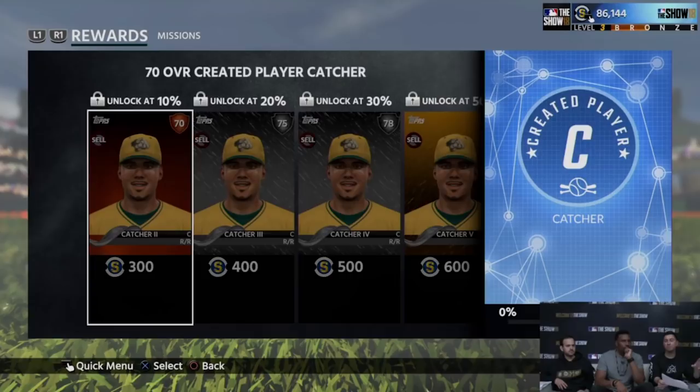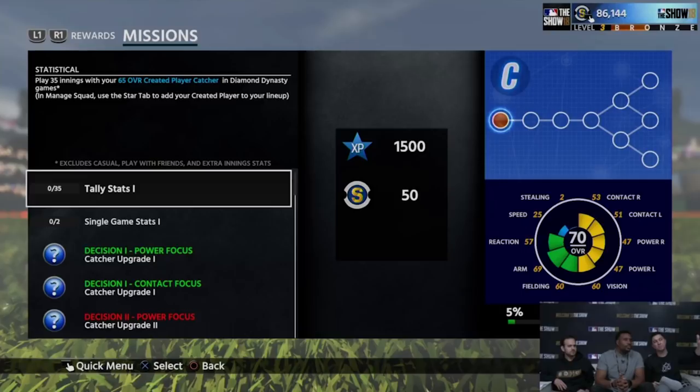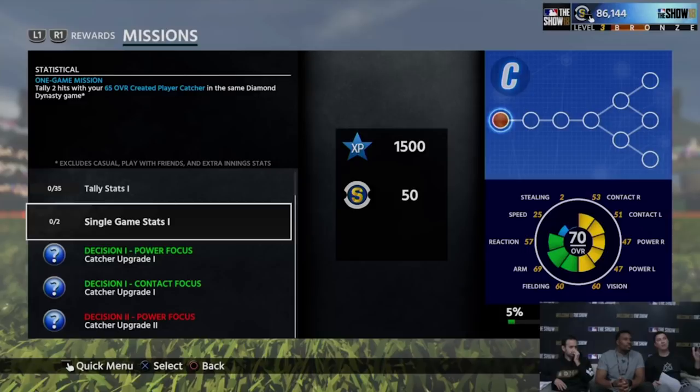You're going to start on a linear path where everyone gets the first player — it's like a common 65 overall. Then the next reward is the 70, the 75, the 78. You get to a point around 70 to 90% through where you have catcher decision tokens where the archetypes split off. So the catcher program has stat missions and play innings missions with this guy, plus single game stat missions — a couple hits with that 65 overall guy — and then you get to these decision points.